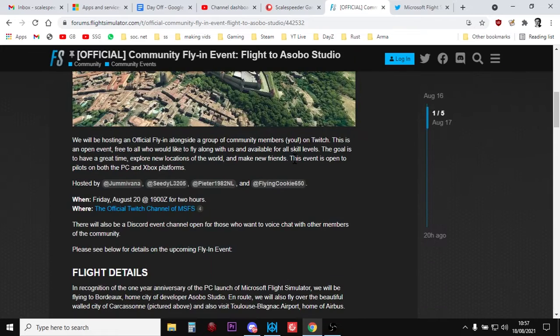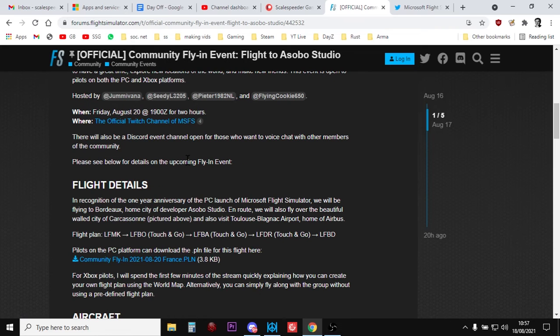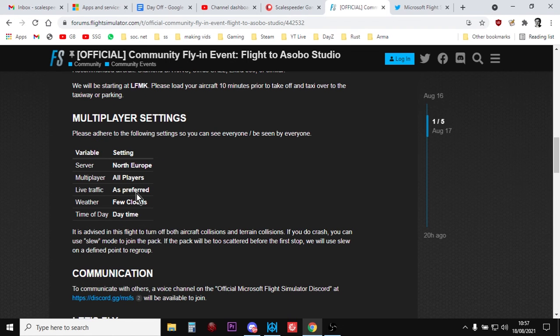When you go into the event listing, they give you a description of when it will be, and then what's really important as you come down is the flight plan — so where it's going to go — and then the recommended aircraft, where they start, and the multiplayer setting. Bear that in mind when I show you how to do this. What they're saying is the server is North Europe, so we need to make sure that when we go into Flight Simulator, we select that.